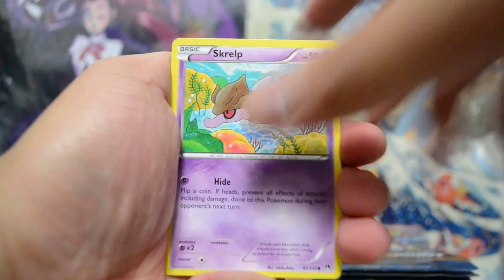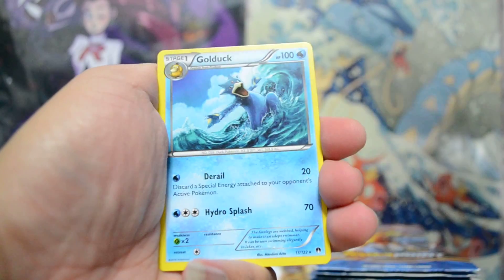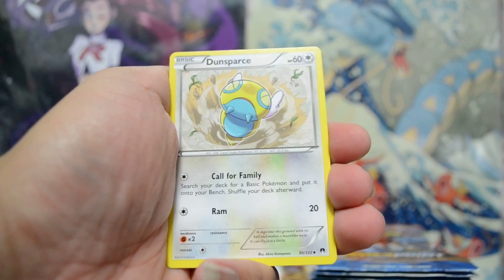Moving on to my 5th pack, running out of time. Hopefully I can do all 11 packs in the time given — hopefully pre-cutting saved me a lot of time. Rikotot, Squilp, Skidopi, Petlil, Squilp, and Golduck! Ooh, Fighting Fury Belt! Nice! Heatmor, Dense Bars.